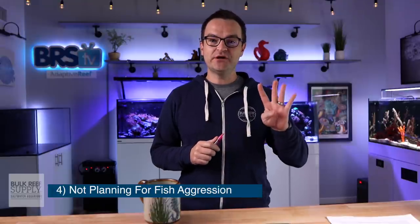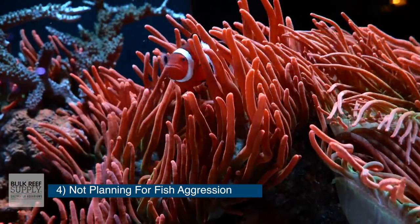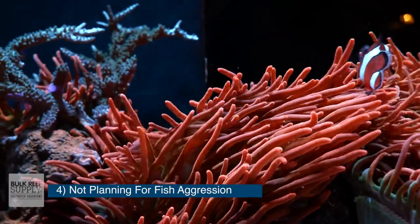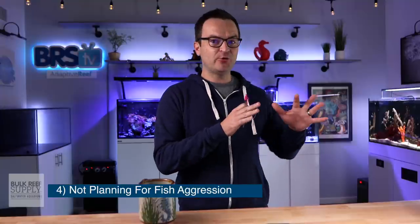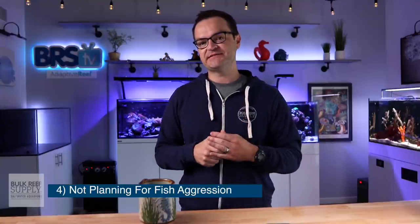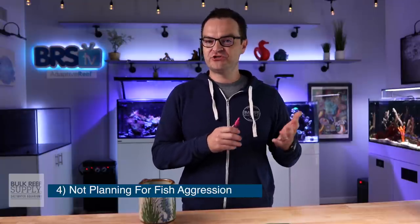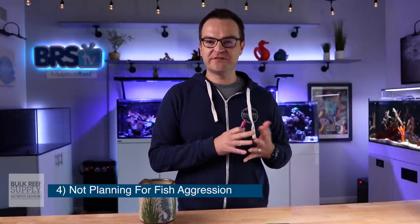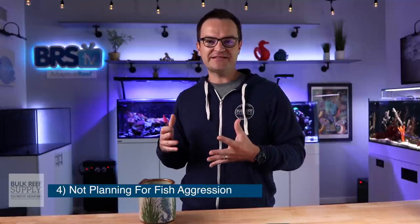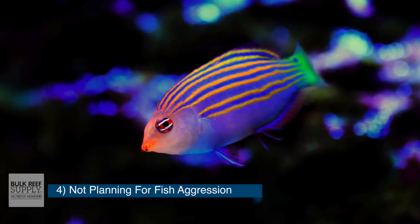Beginner mistake number four is not planning for fish aggression. Most fish are at least somewhat territorial and in a small home aquarium they're going to protect their space to some degree. Some fish start out relatively peaceful but over time may develop more territorial tendencies. There are a plethora of ways to deal with fish aggressivity — from choosing the right fish to begin with, learning when best to introduce a new fish, creating more hiding spaces, and feeding more. For example, let's say you want to add a semi-aggressive fish like a six-line wrasse.